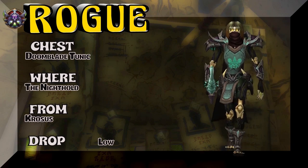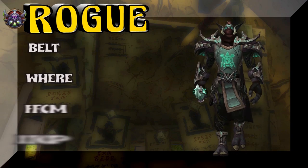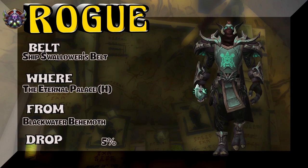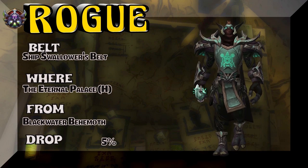The belt is going to bring us back to BFA — the Eternal Palace Heroic, Blackwater Behemoth. 5% on the drop rate. Ship Swallower's Belt. Interesting name.